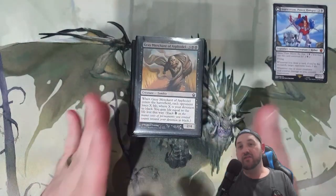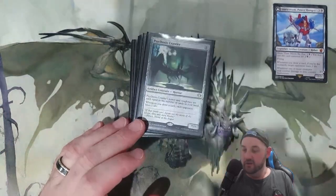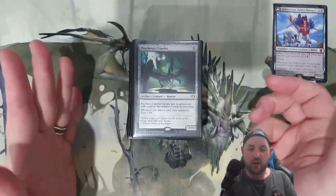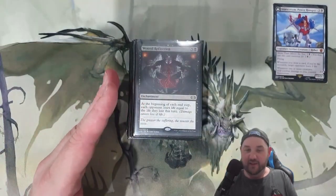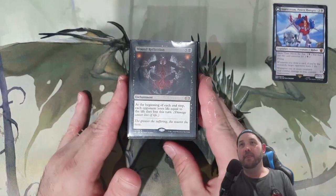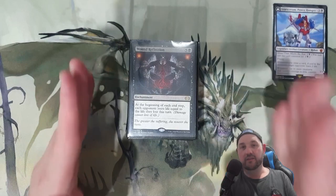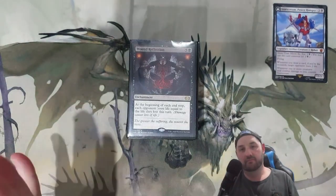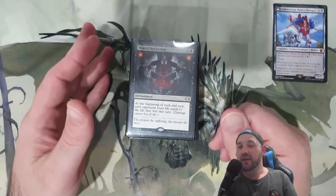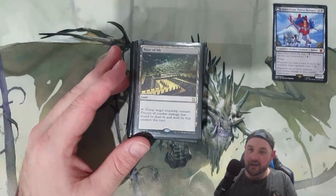Gray Merchant of Asphodel: we're not too heavy on devotion, but the life gain does really help and it helps with reach. Psychosis Crawler: we're drawing a lot of cards with monarch and everything, so this gets that reach across the table — I don't care how big it is, I just want it out when I'm drawing cards. Wound Reflection: if you've seen any of my videos you'll know I have any excuse to put Wound Reflection in my deck. At the beginning of each end step, each opponent loses life equal to the life they lost — so if you're hitting people they lose double that. Really really fantastic.